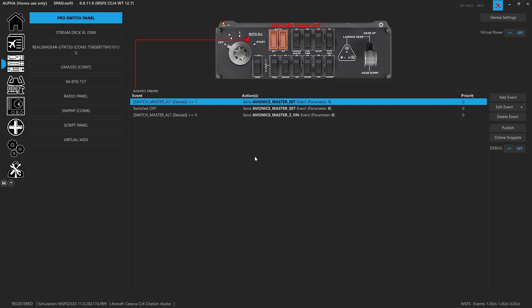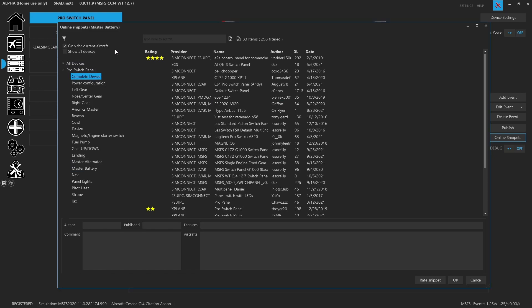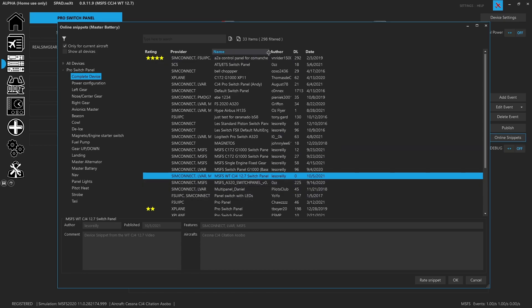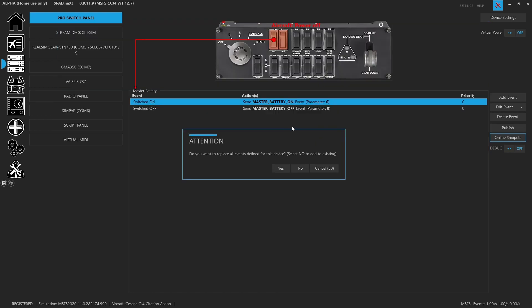We've got our Logitech — or Saitek, whichever way you want to call it — Pro Switch Panel, all set up and ready to go. We have an online snippet for it. As always, click on a device, a knob, a wheel, a button so that the lights highlight, then go to Online Snippets. Look for the Pro Switch Panel complete device. Search for the Working Title — type in my name and filter down to find the most recent Microsoft Flight Sim Working Title CJ4, version 12.7 of the mod switch panel.